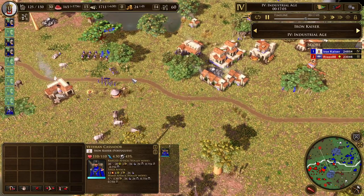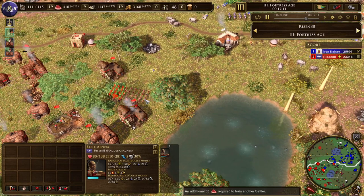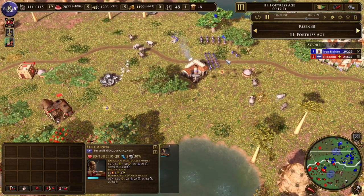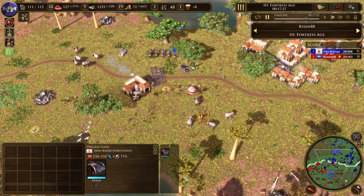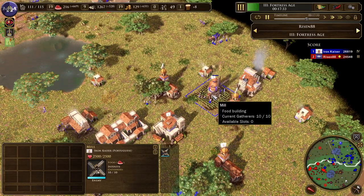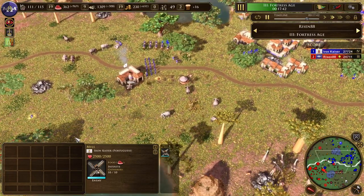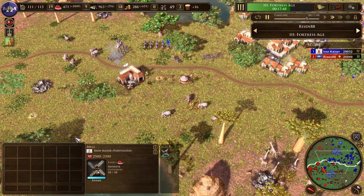I spent all the gold on Cacadors. The elite Bowmen are now at the same level as my veteran Cacadors — they still have less damage, but maybe their rate of fire is better. Either way, Cacadors are considered an elite skirmisher, so numbers being equal they should still win. I also went ahead and threw down a farm. There's still hunt out there and you want to take advantage of it, but it's a good idea to start transferring food production over to farms before you run out of hunting completely.